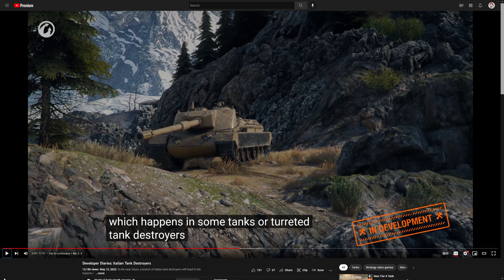There are still cupolas on top — not as big as something like a Foch, but those are probably still weak spots. So still like an E4, but not as big of a tumor as an E4.